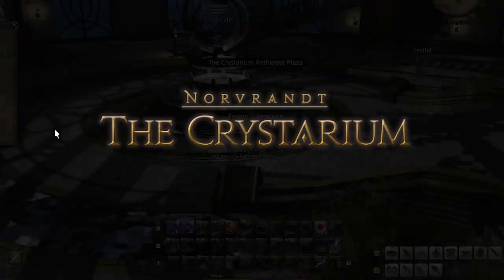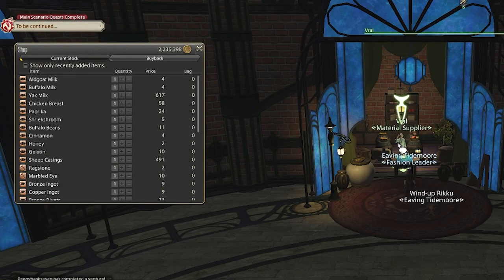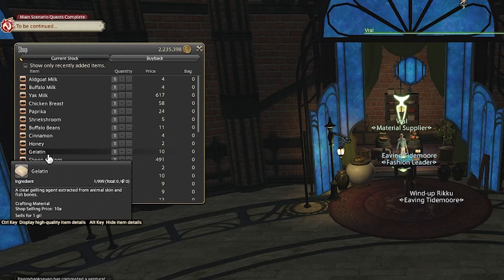Now that I'm done farming I need to head to the Crystarium to buy 100 gelatin from the vendor at 10 Gil each.